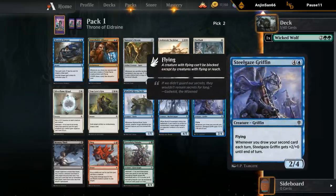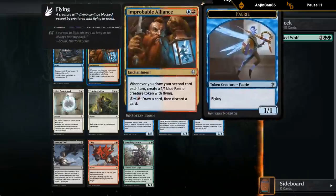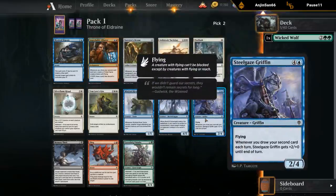Steel Gaze Griffin — five mana, two four flyer. Whenever you draw your second card it gets plus two plus zero. In the blue-red draw-two type of deck — the same deck the Alliance would go in — this could be quite good if it can attack for four damage consistently. That's pretty good for five mana.